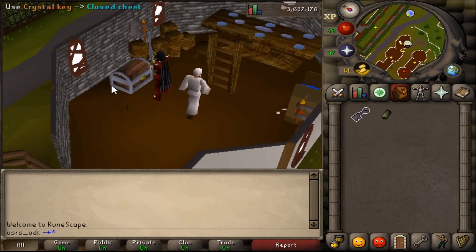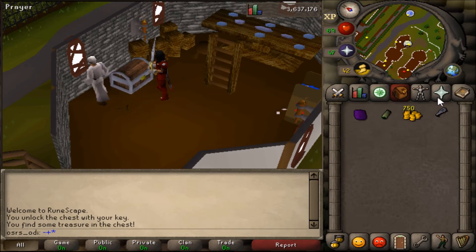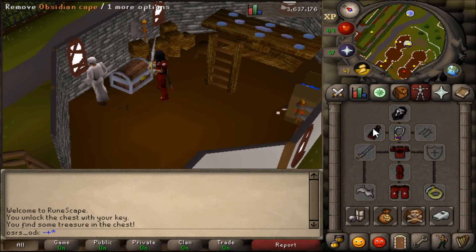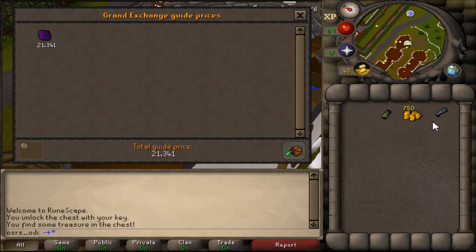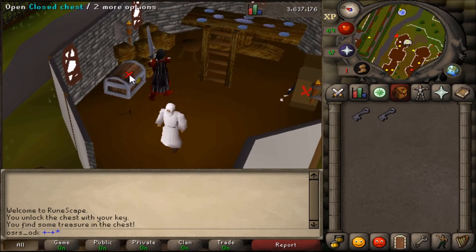Let's open the chest with this key and see what we can get. Loop half of key and 250 coins. I think this is a loss — or maybe a little bit of profit. Actually it is a profit, like 1k profit. Okay, let's see what we can get from the second chest.